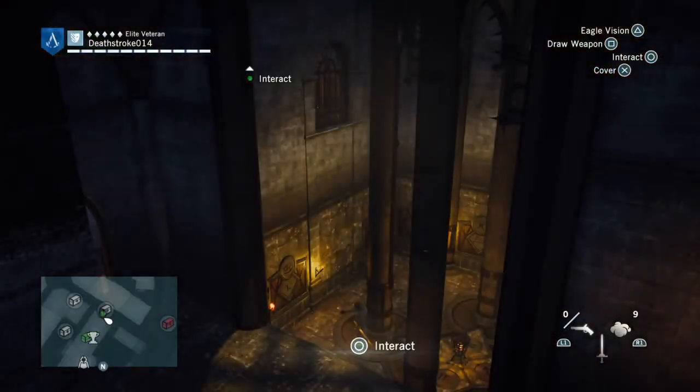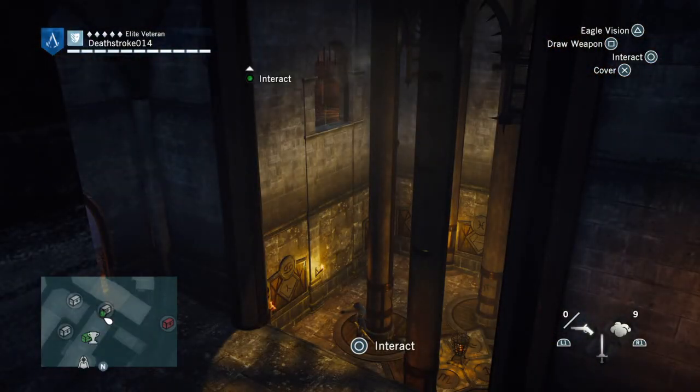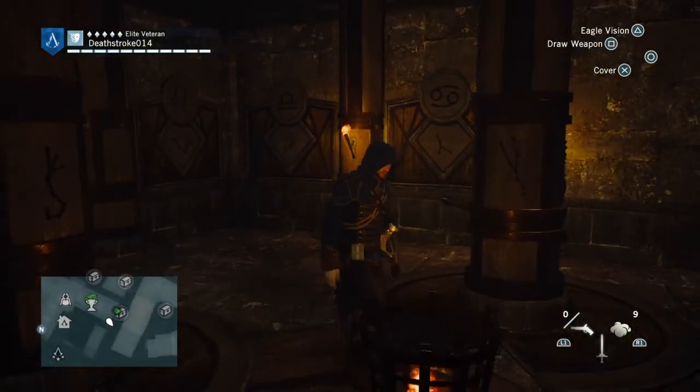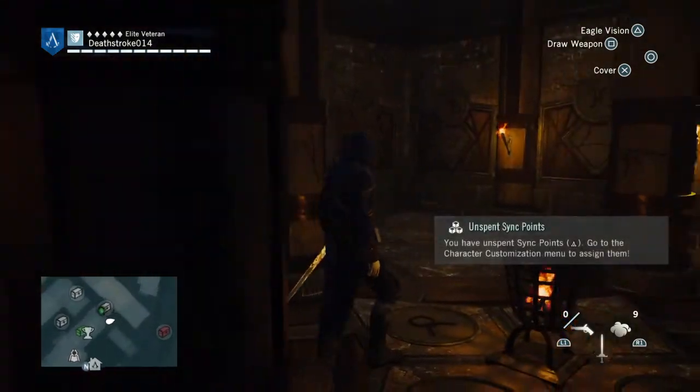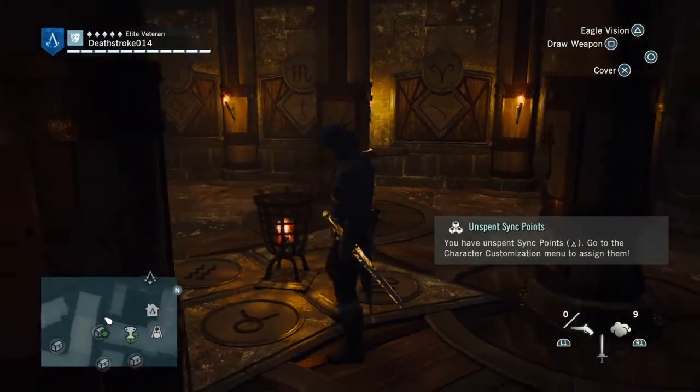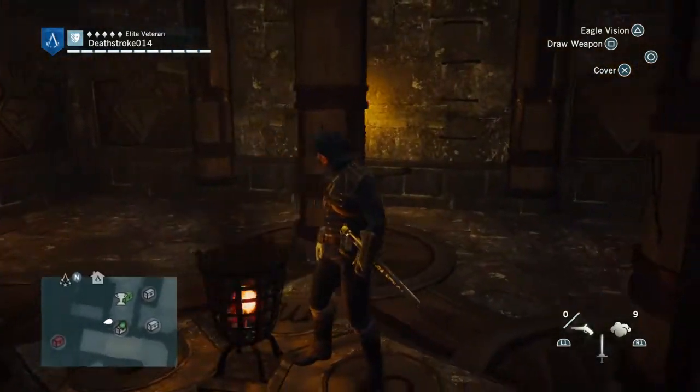I've already done the puzzle but I'm just going to pan around and show you. You need to align the symbols with the corresponding letter and symbol. These are the symbols you need to rotate to — simply go up to the stick and press circle to rotate. Pause the screen now if you want to see these symbols.